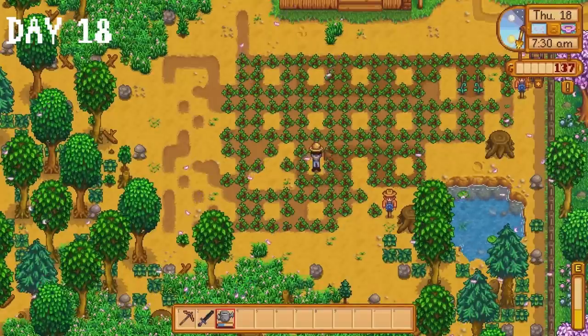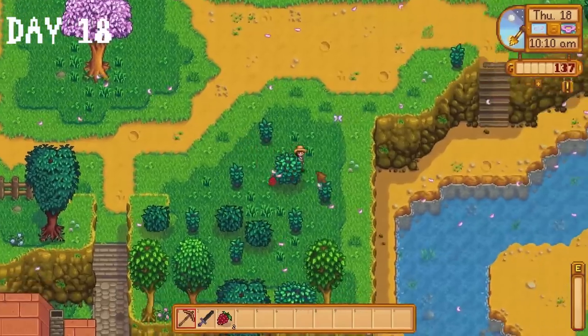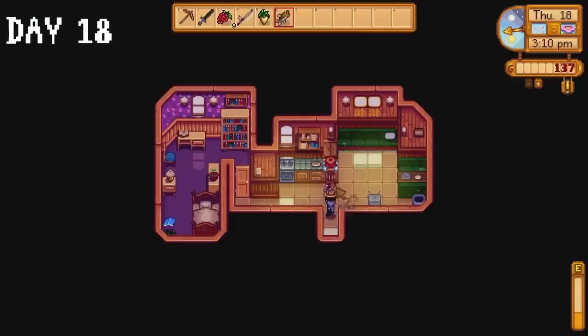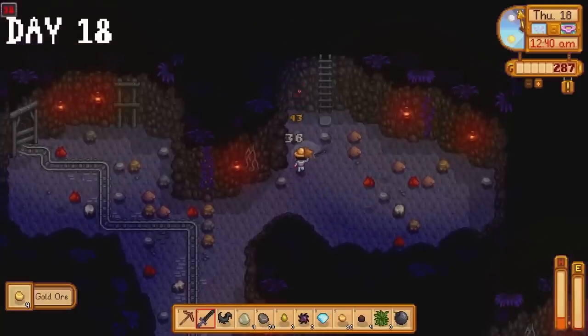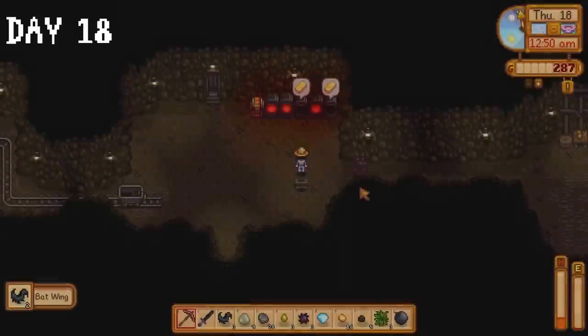Day 18. Water as many crops as we can, collect salmonberries, finish watering our crops. Go fishing and catch a smallmouth bass which I give to Penny to complete her quest. Give a parsnip to Pam for her birthday, and continue our escapades in the mines. We make it down to floor 98, but I don't want to push my luck too far so I leave and head back home.